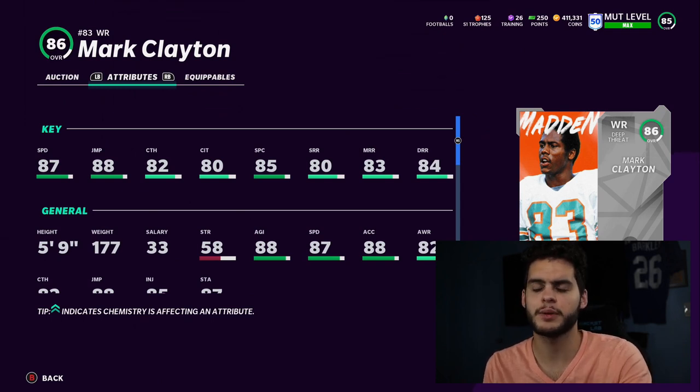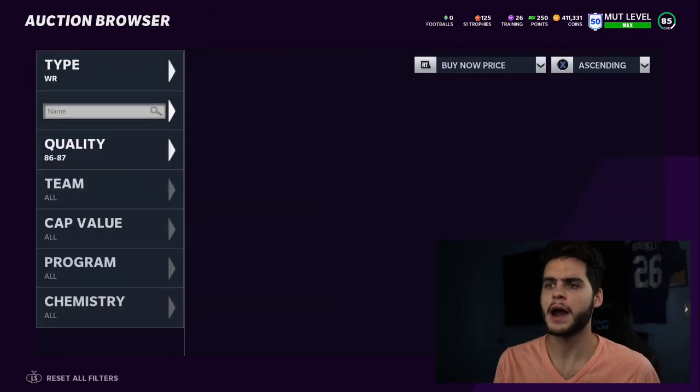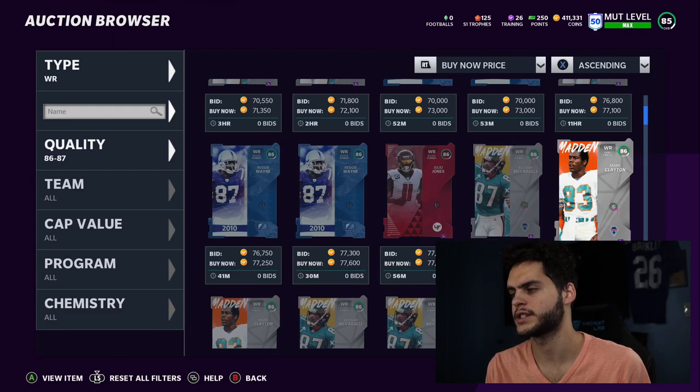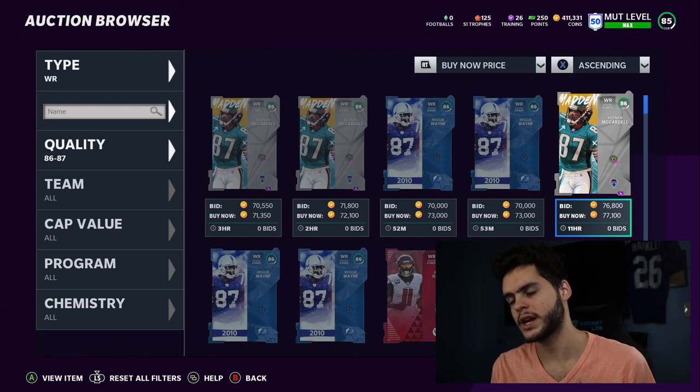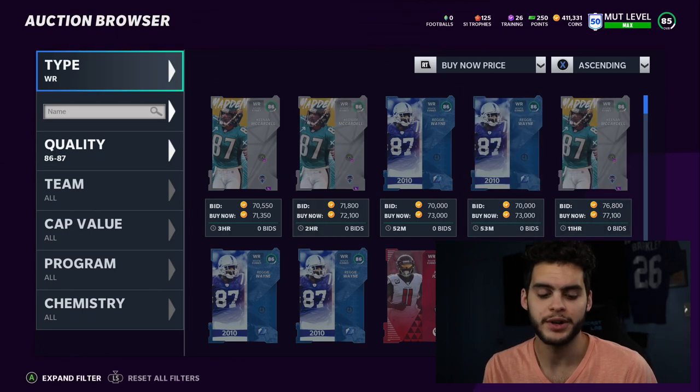Clayton is going to be super good at everything — great route running, catching, and speed. He's really not that expensive; the card itself is around 79,000 coins, or you can snipe it for around 65k. You can also do a set through the Barry Sanders 32-team sets, which could be cheaper or near the same price.